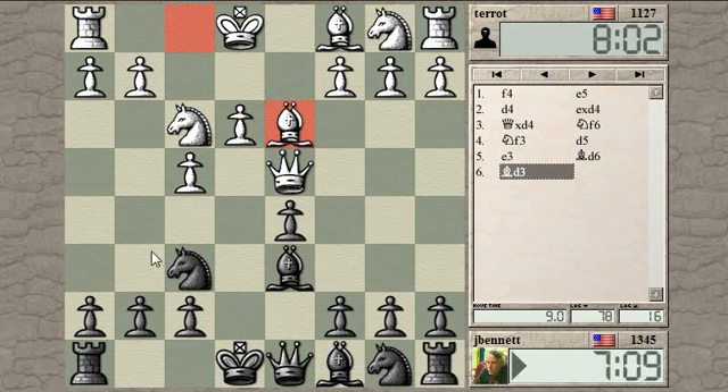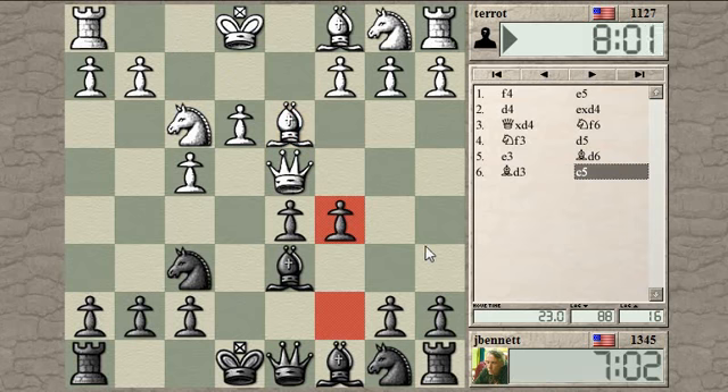He's lining up on my kingside. Knight and bishop could coordinate onto H7 there. Let's gain a tempo on the queen and develop the knight, and not castle immediately.